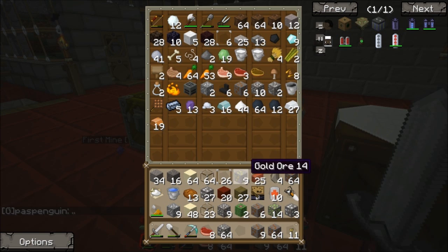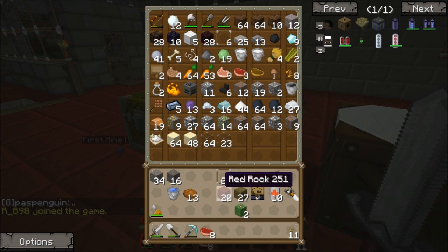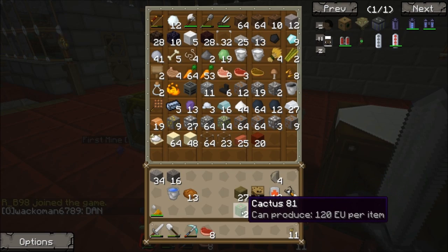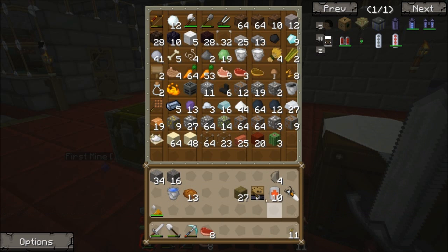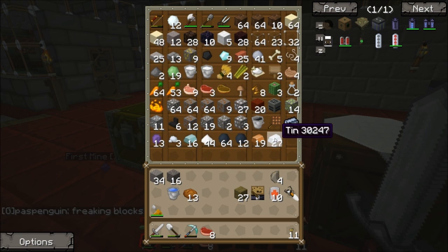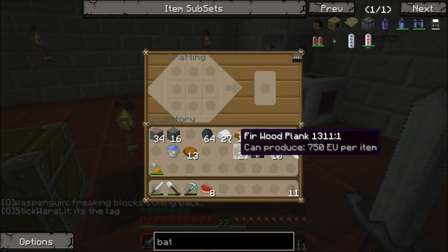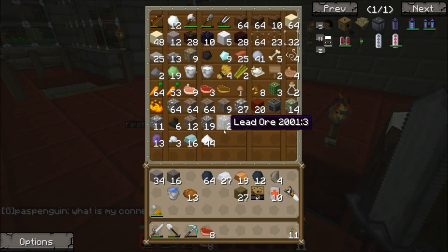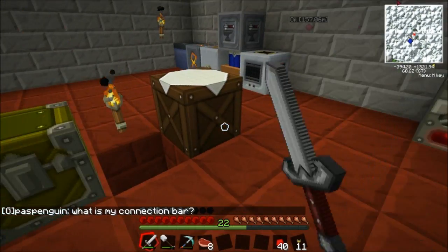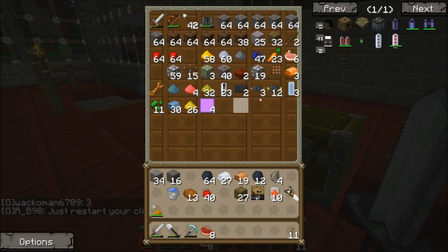We have a fair amount of copper and stuff, which is good. Let's consolidate these chests — we'll get a sorting system going before too long. We have some tin, some copper, some silver dust, some lead. Let's see if we can get six batteries and craft what we need.